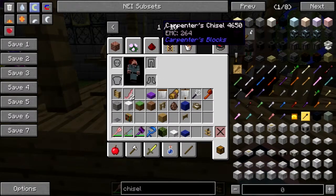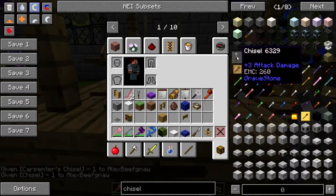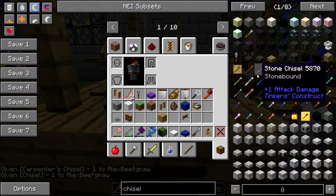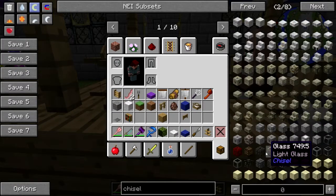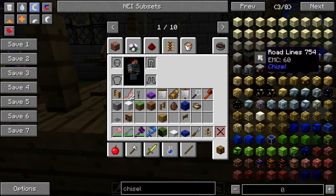The carpenter chisel, the chisel, gravestone chisel — that's the Tinker's chisel. Where's the chisel chisel? What the hell was that — road lines? Huh.